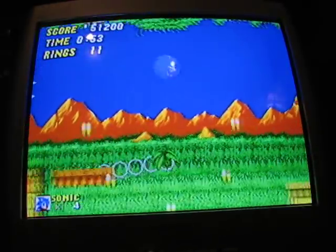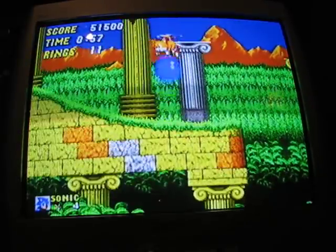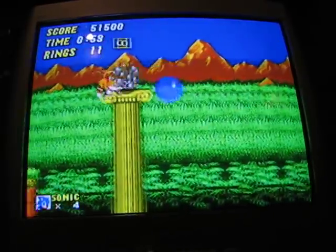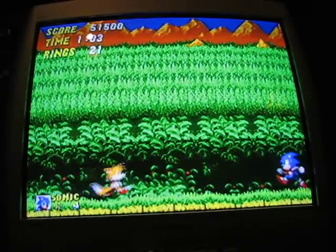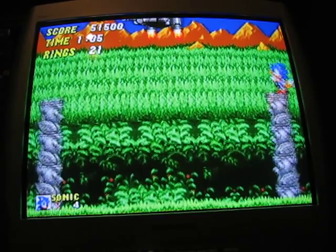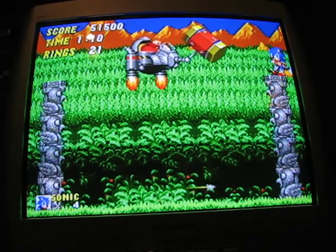Jump over those to break them. You don't need that. You can go on that moving platform. I'll get that ring box for the heck of it. And we are at the boss. Move a little bit away and those statues will pop up — stand on them.